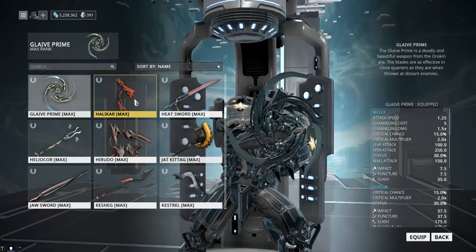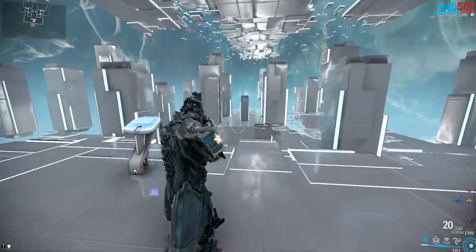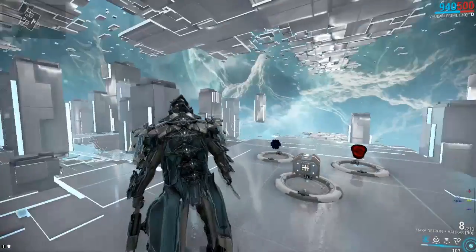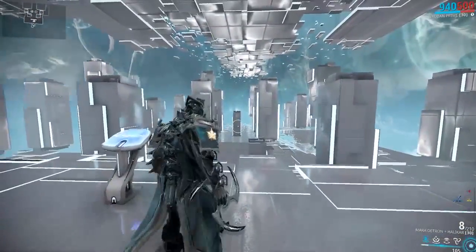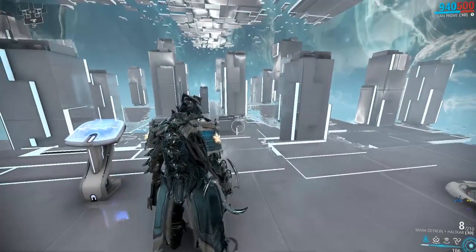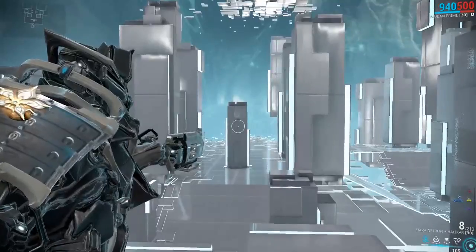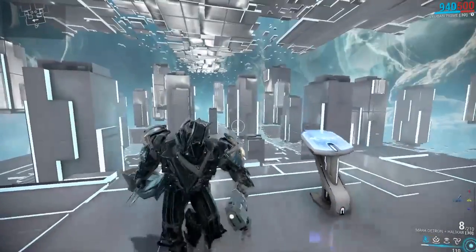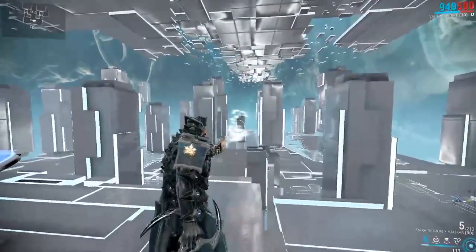I prefer the Helicar because you can actually disable enemy weapons. The system is very simple — when you switch to your single pistol it will automatically equip your glaive as well. You can tell it's equipped because the bottom right shows the Mara Detron and Helicar, and your reticle changes to a circle.